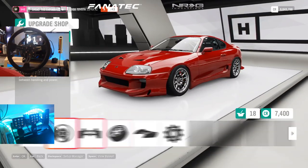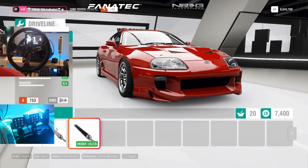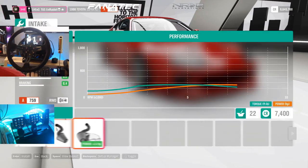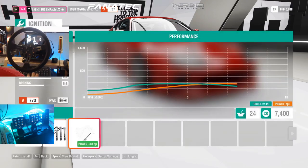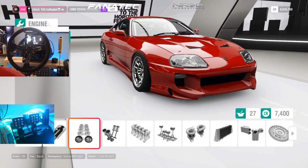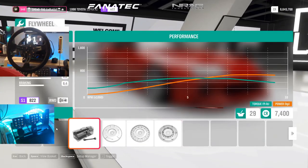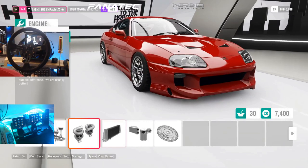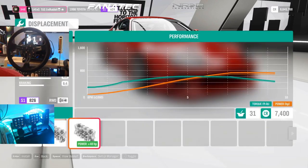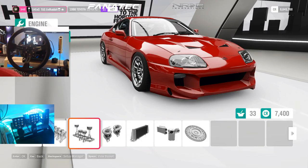Now we do all the drivetrain components. I'm not sure how much power I want to throw in right away, so we're gonna add our intake, injectors, ignition, intercooler, oil cooler, and flywheel — which puts us at 660 horsepower. But I feel like for a Supra we need more power, so we're going to do everything but the massive turbos. Without going upgrade on the turbos we're at 760 horsepower. We'll start there, then add the turbos later.